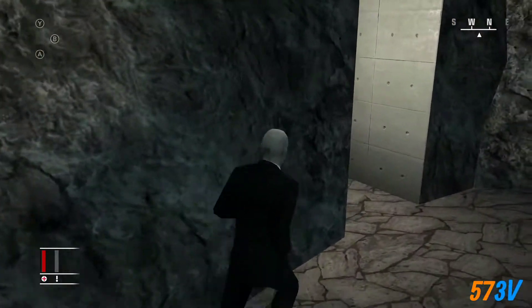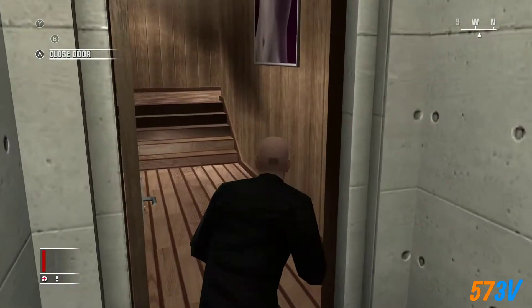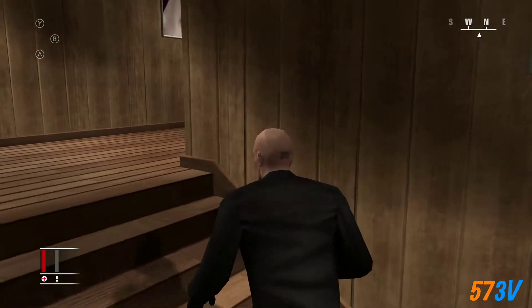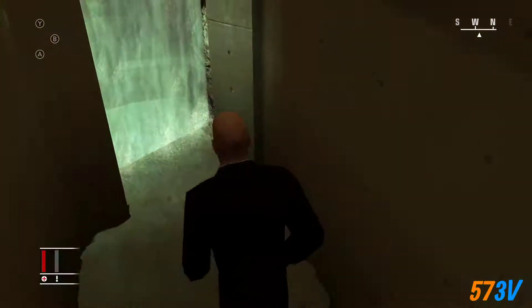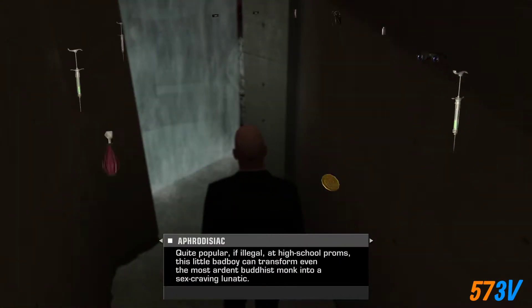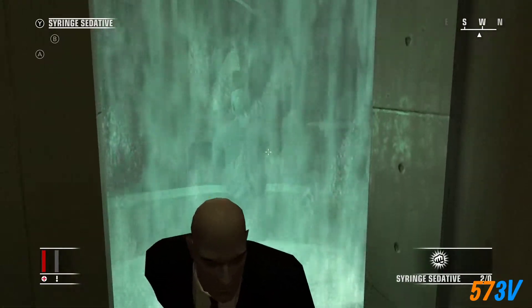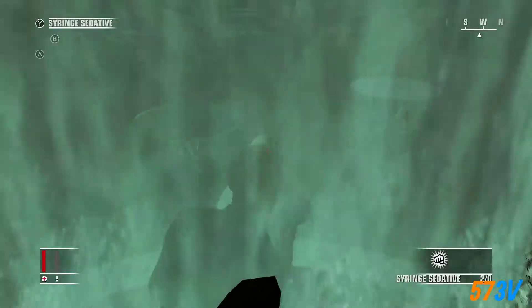So we want to wait just here and sneak on through. Once we're through here, you want to run so that you get behind this waterfall without being seen, and you want to sneak up on this photographer. Wait till that guy is not looking and then sedate the photographer.